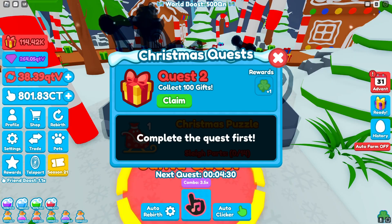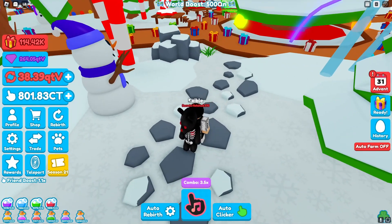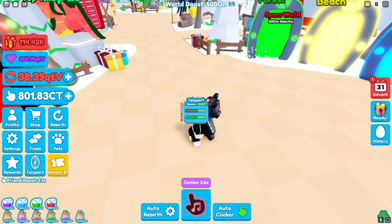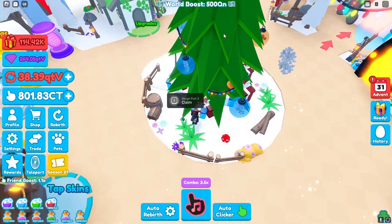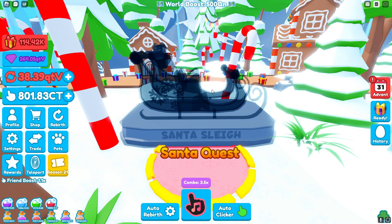We have now collected our 100 gifts. Let's go ahead and claim this. It says check under the Christmas tree. For that quest, you want to go to teleport, go to spawn, and once you're in spawn it's right here under the main spawn Christmas tree. Go ahead and claim that.